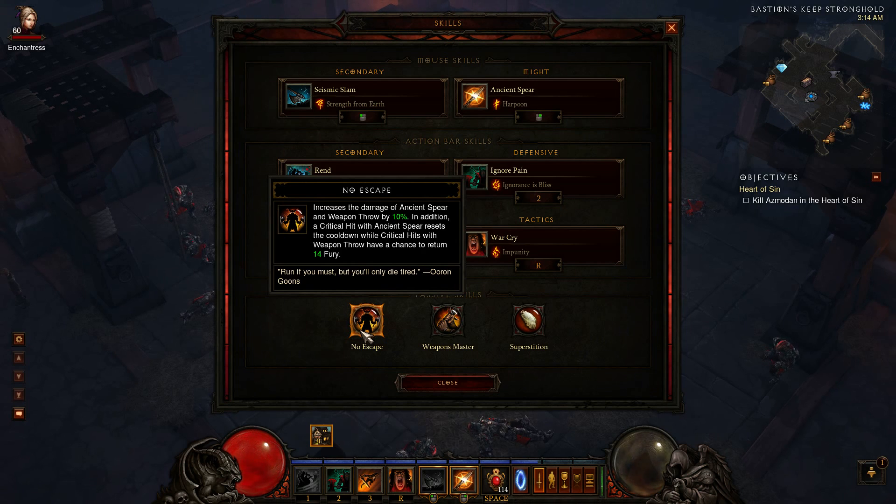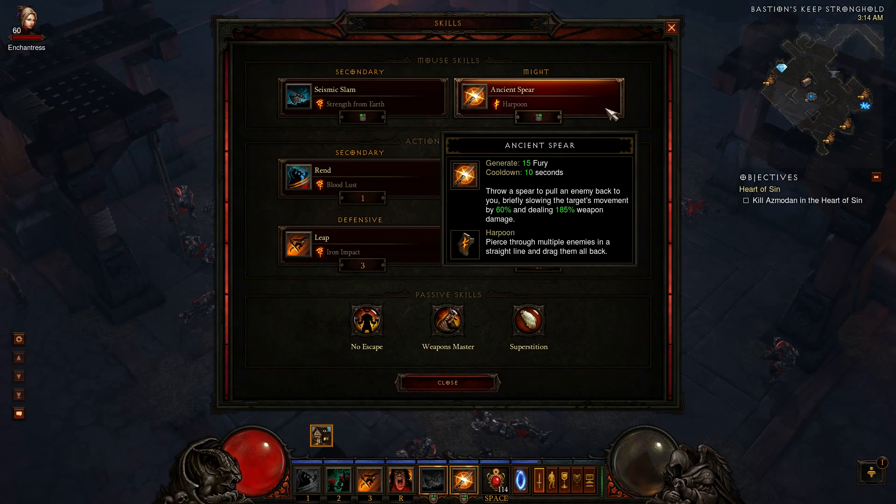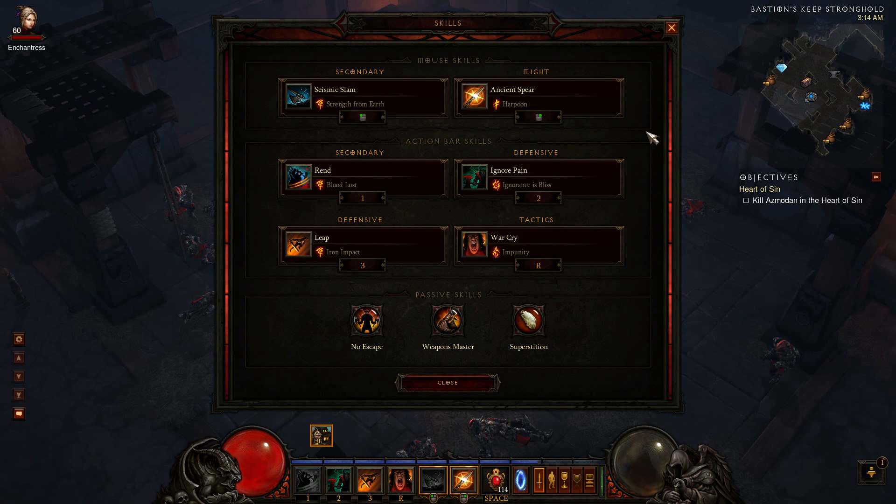If you're using Ancient Spear, there's a 10% increase in damage of course, so you're now at 195% — that's exactly what Charge gets you. Charge basically is the same thing except you're putting yourself in danger. Ancient Spear is now a viable AoE for you as well as Seismic Slam. The difference is Ancient Spear is a generator. And the other bonus is a critical hit with Ancient Spear resets the cooldown — that's just like Merciless Charge, except you're guaranteed 100% cooldown on a single crit.